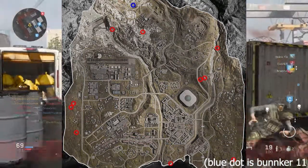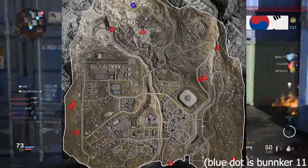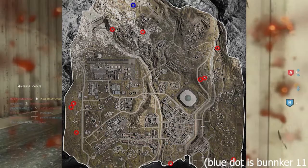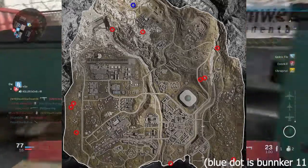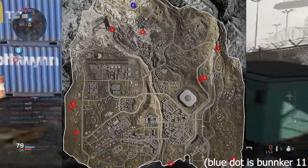Then there is another regular bunker just to the south of Military Base — you probably knew there was gonna be one there anyway. And then looking towards the middle of the map, to the southwest of Port, there is one sitting there at the very edge of the map. Then there are two right next to each other, to the northeast of Stadium, right along that road and right next to the river, between the road and the river next to the bridge.